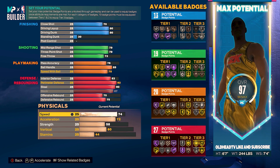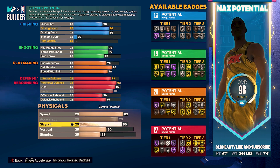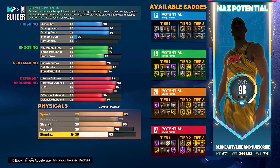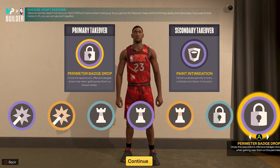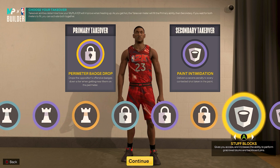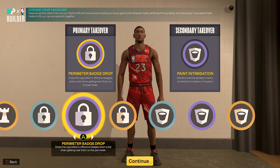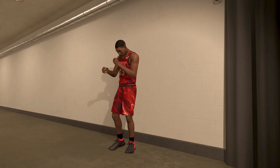For your physicals: your speed, you're gonna take that to an 82. Your acceleration, you're gonna take that to a 75. Your strength, you're gonna take that to an 80. Your vertical, we're gonna take that to a 70. And your stamina, we're gonna take that to a 90. Now it's time to get into these takeovers. We get shot creator takeover, plate takeover, lock takeover, and rim takeover. We're gonna do perimeter badge drop and paint intimidation. Now I'm gonna hit the finish button so we can see that final product.